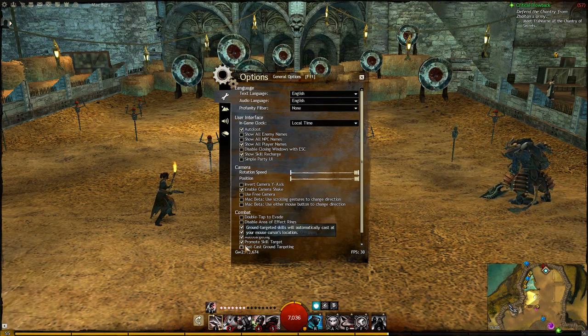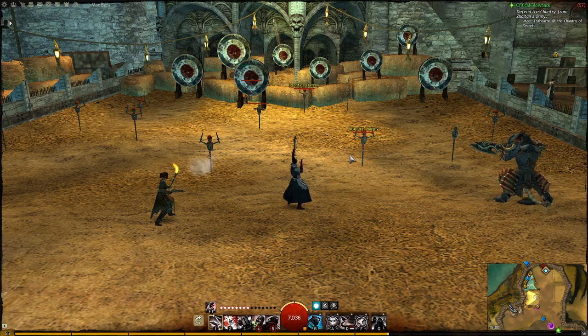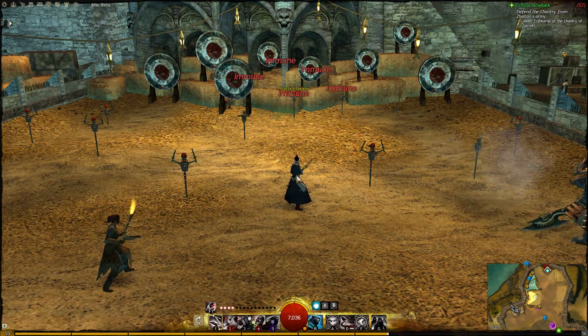On that note, you can enable fast cast ground targeting in the game options menu. This allows you to bypass the second click required to cast AOE abilities. This can require some practice to get used to but it can speed up your play in PVP significantly if you can get used to it.